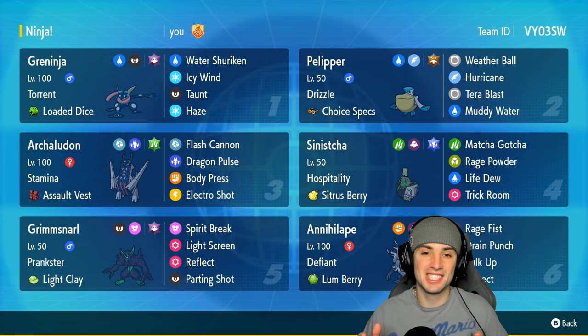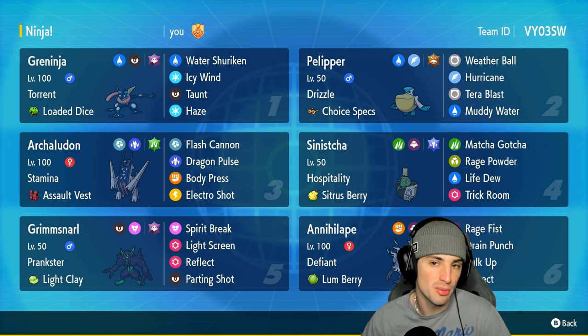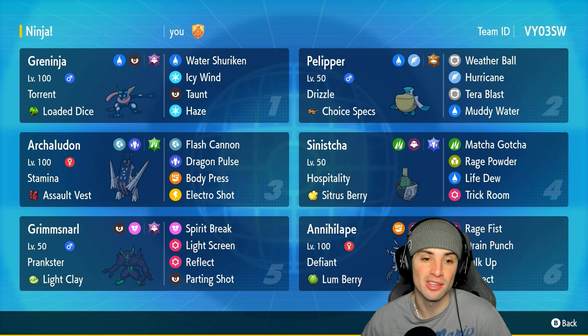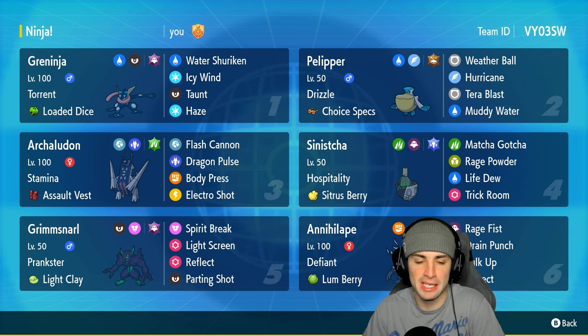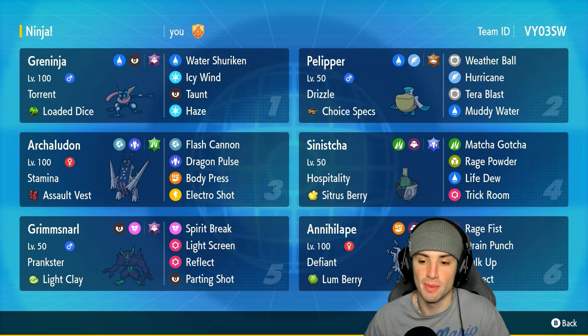What's going on YouTube, Jeans here, welcome back to the channel. In today's video we are bringing you guys one of the most beloved Pokemon ever — we got ourselves a Greninja team for ranked Regulation E. Now when it comes to Greninja in Scarlet and Violet, this Pokemon is mediocre, to say the least, but we're pairing it up with Annihilape today making this little combo really broken and hopefully grabbing some wins for you guys.